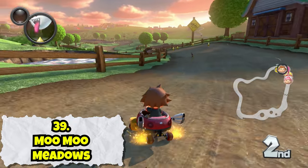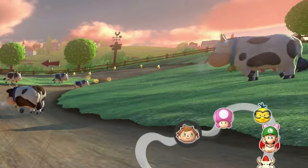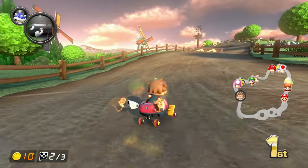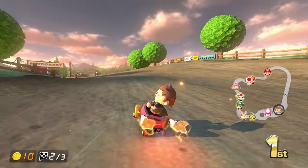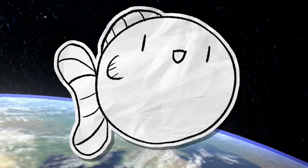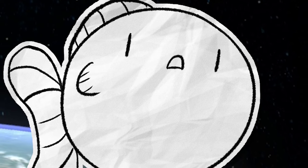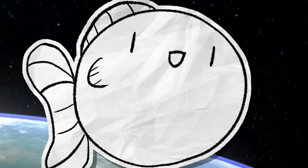Moo Moo Meadows isn't the flashiest course or the most technically challenging, but you know what it does have? Cows, cuttable corners, and lots of places to pull tricks on. This is frankly just a fun course to race on when things are competitive. Conversely, it's pretty boring if someone gets too far ahead — and with how little is going on in this course, that does happen from time to time. But with Mario Kart's rubber-banding mechanics, that doesn't happen too often. Overall, I can't say it's one of the best courses in the game, but it's definitely one of my personal favorites.